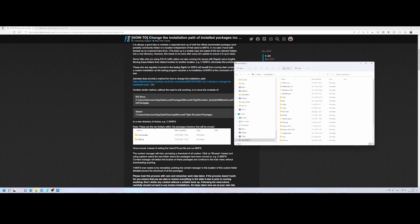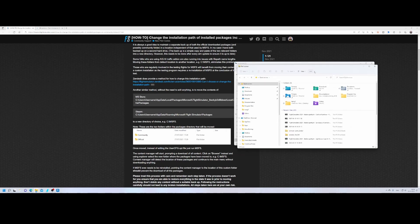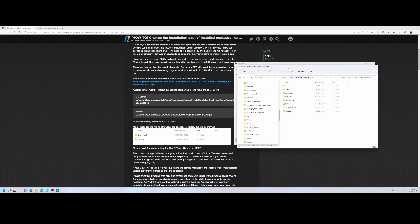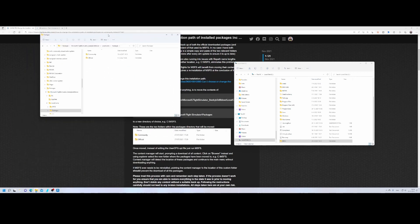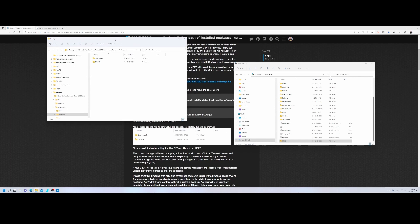I'll call the new folder 'MSFS' — not the prettiest name but the easiest. Then I open another prompt, navigate to the community folder, or at least the local cache folder, and go to the packages folder, because that's the stuff we need to move. We're going to move both of these folders over to the new location.